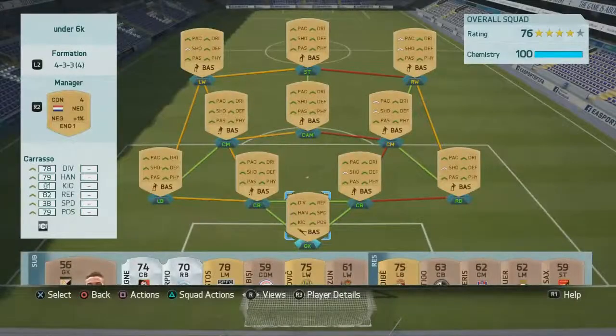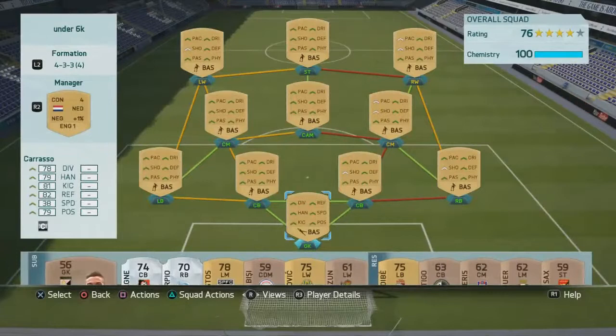What's up guys, it's FTP, we're back with a cheap squad builder. When I mean cheap, I mean cheap — it's under 6k at this precise moment. Of course it won't have the left wing and right wing position changes, but we can buy cheap position changes for about 200-300 coins, so it will still be under 6k. It's a hybrid squad builder and it is 100 chem. This is for players who haven't got a lot of coins and want to build a cheap OP beast squad.